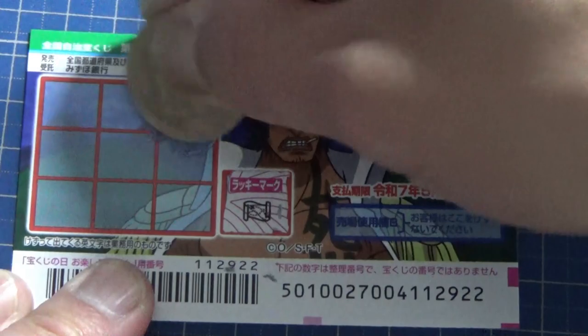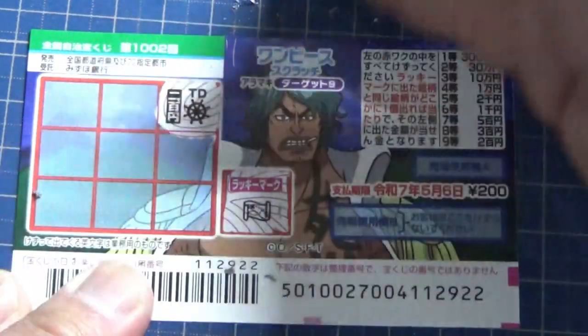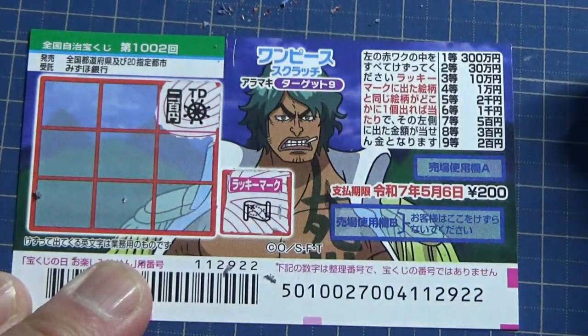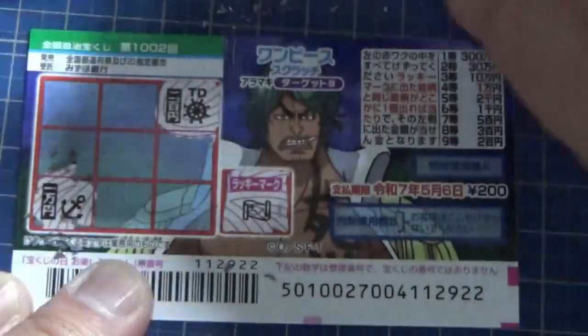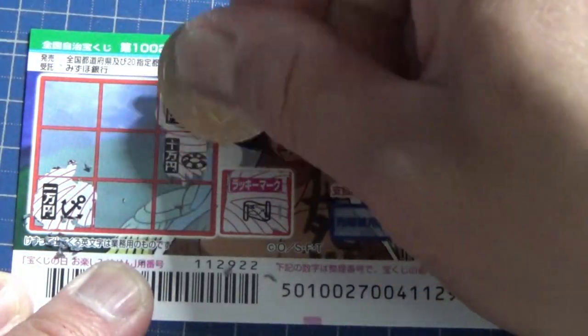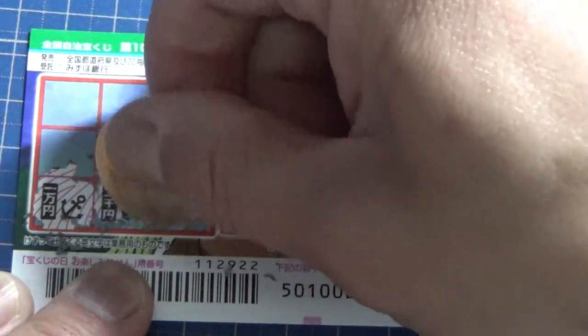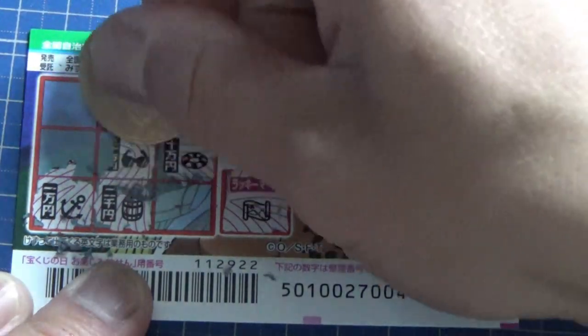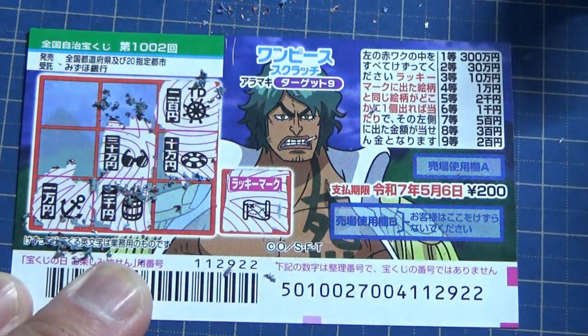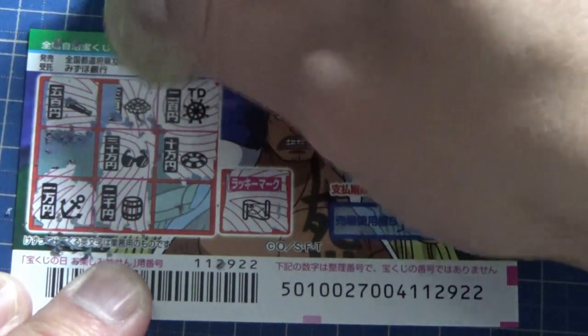Steering wheel — no good. The prize for this one says Nihyaku-en. An anchor — this is Ichiman-en, no good. A life ring — this is Juman-en, no good. A barrel — no good, Nisen-en. Sunglasses — Sanjuman-en, no good. A telescope — Gohyaku-en, no good. What's this — a fan?